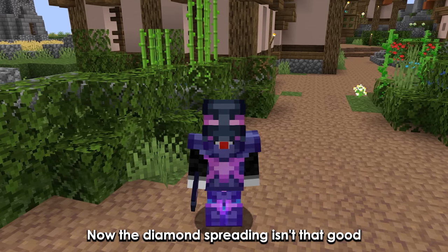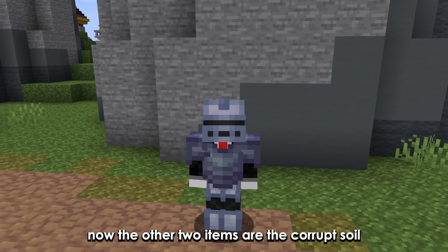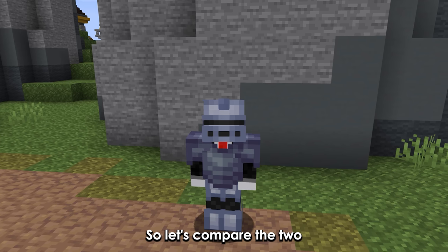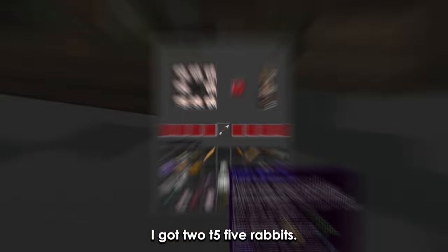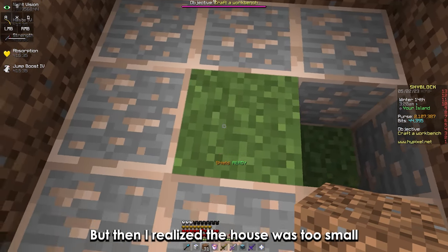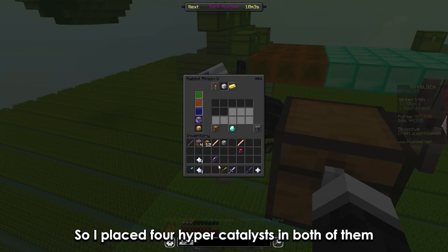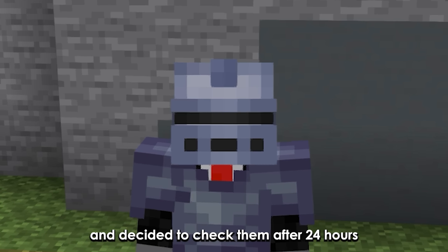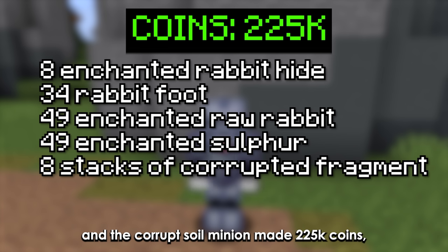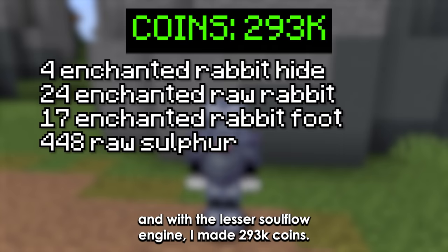The Diamond Spreading isn't that good when compared to the other two. The other two items are the Corrupt Soil and the Lesser Soul Flow Engine — both of them are really good, so let's compare them. To compare, I got 2 Tier 5 rabbit minions. I even made a really nice dirt house for them, but then I realized the house was too small and I got kicked for trying to break it. So I placed 4 Hyper Catalysts in both and checked them after 24 hours. The Corrupt Soil minion made 225k coins, and with the Lesser Soul Flow Engine, I made 293k coins.